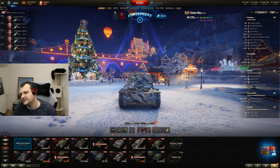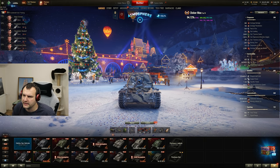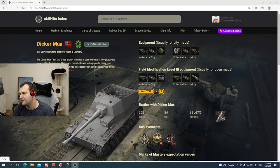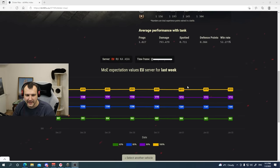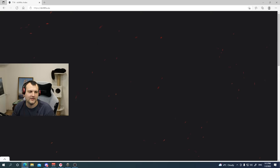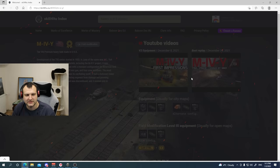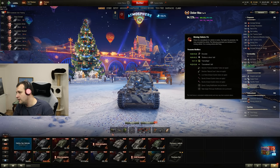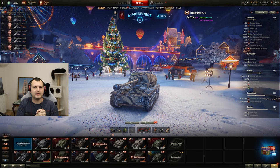Good day fellas, I hope you are ready for your extra daily dose of skill. Today we are going to play with the Dicker Max — by the looks of it we never played with this vehicle, or we played like literally years ago. If you're curious what equipment or field modifications to use, remember there is always the index page where you can see expectation values, requirements for ace, equipment setup, field modifications, and YouTube videos easily by clicking on the tank you want to see in action.